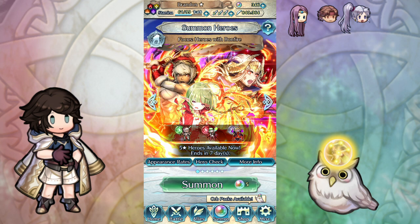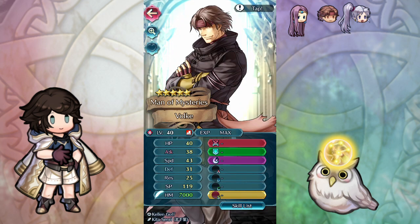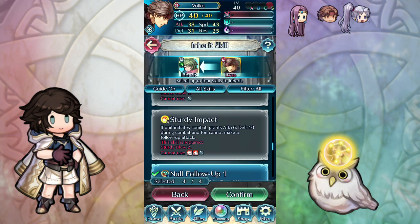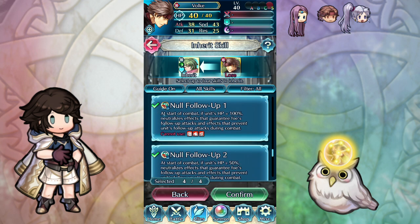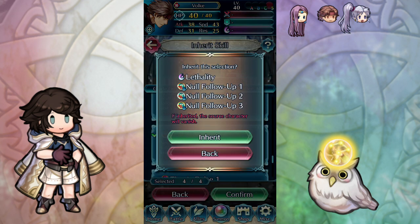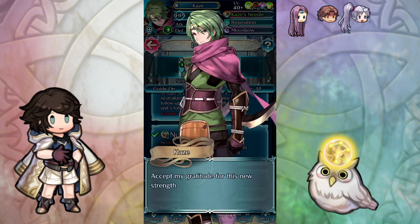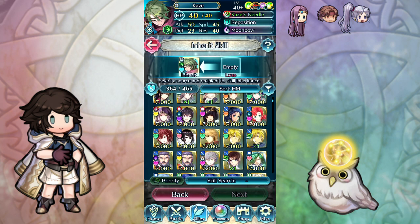I was pretty tired from grinding hero merit, but just in case you thought I was joking about getting this done — for this month's Mythic Hero Battle, Kaze now has Lethality. There he goes. Too late — don't tell me I should have taken Time Pulse instead, because it is done. Kaze is ready to go forth and kill.